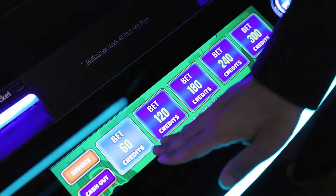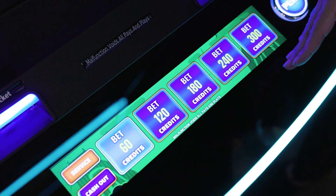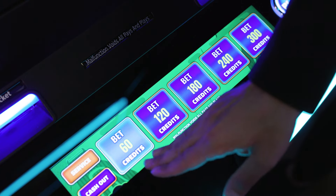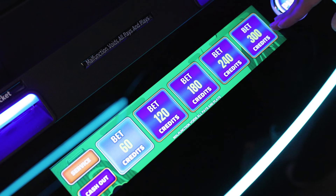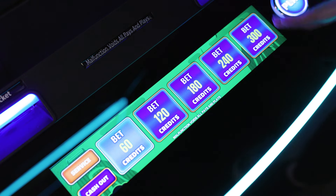Here you can see the various bet configurations available for House of Happiness. This particular game offers two configurable bet options. The first is showcased here with bet options of 60, 120, 180, 240, and 300 credits. However, a configuration is also available that offers a 300 and a 600 max credit bet.